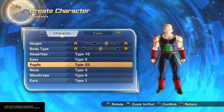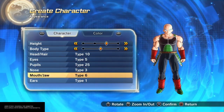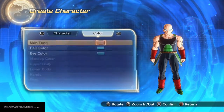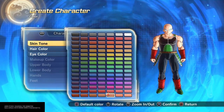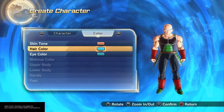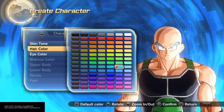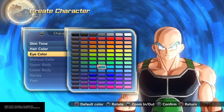Eyes type 5, pupils 25, nose type 3, mouth jaw type 6, and ears type 1. For his skin tone, I went right here. Hair color right here. And eye color here.